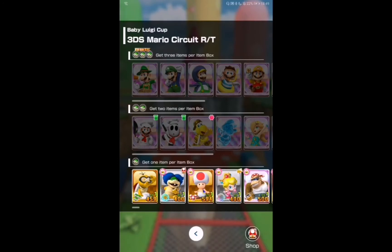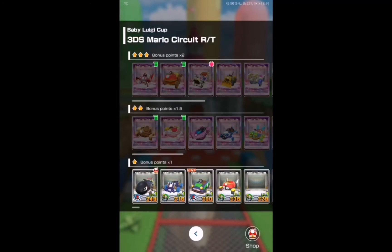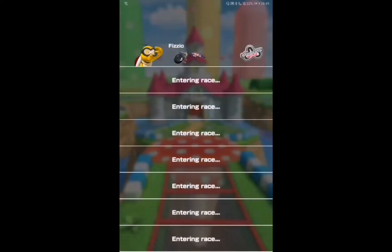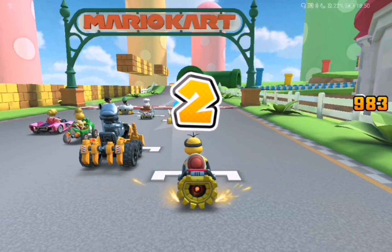I'm just going to use Waluigi, one of my favorites at the moment. I was literally just using Toad, but now I've picked Waluigi today — I think he's actually quite good. I always used the Bullet Bike and I'm just going to use that, so let's press OK and let's get into it.